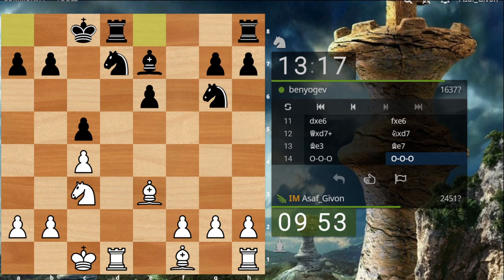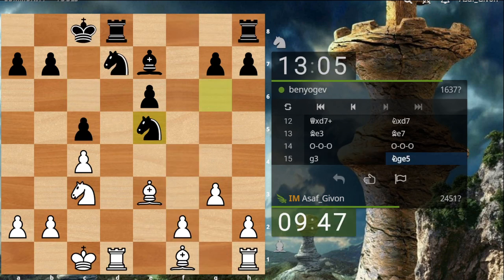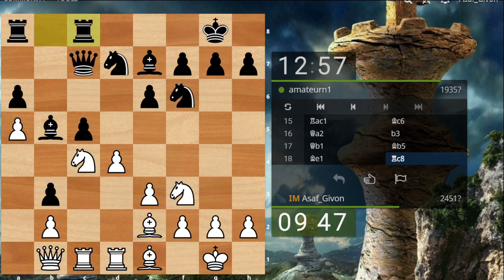Long castles was played. I think I'll play g3 now. c6 — so now I must play f3 at some point. Probably I should do it now because I cannot allow him to maintain this huge pawn chain. Now this knight is seeking some activity, so I'll play Be2 to restrain it. Rc8.